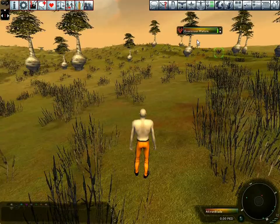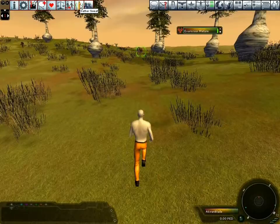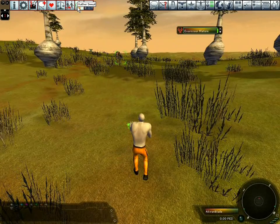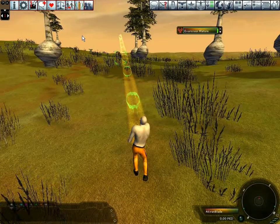Now you have the creature selected, you can start to sweat by using the sweat action. Sweating, like all mind force activities, is a two-step process: a concentration phase and an action phase. Both are achieved by using the same action. Here you can see the sweat action has been added for you by default.